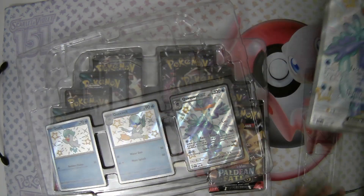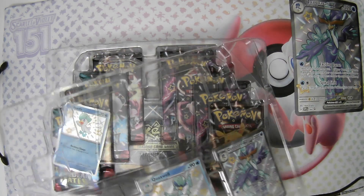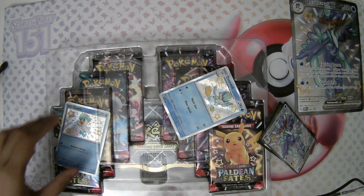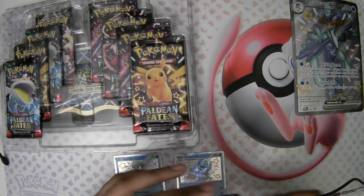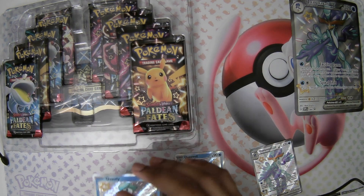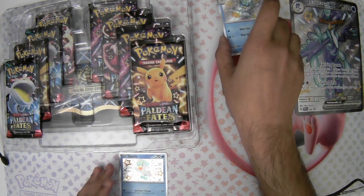All right, putting that aside, let's look at these promos. First up is Quaxly — not my favorite one in Paldean Fates, I would say. It's a good starter and it is super cute, but not my most favorite Pokémon. The Quaxly again — not my most favorite — but it is a good Pokémon starter for the Scarlet and Violet region. Looking good card there — baby shiny is always great.